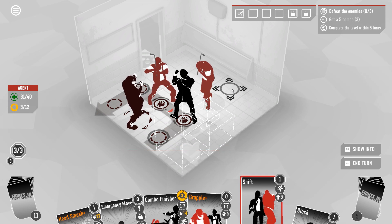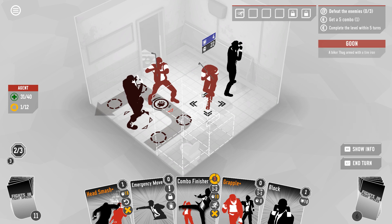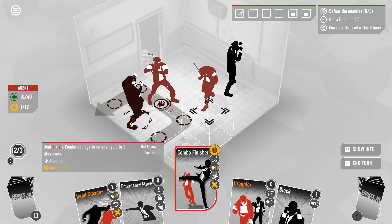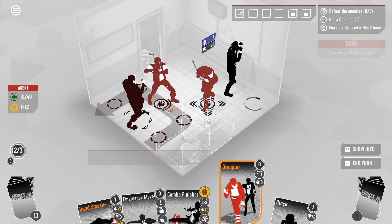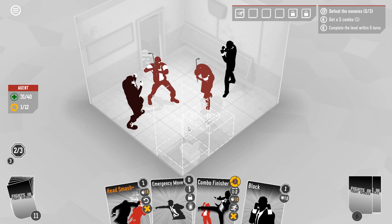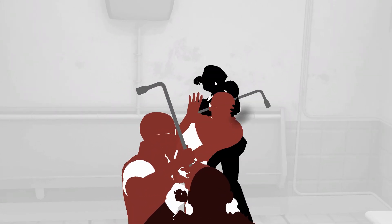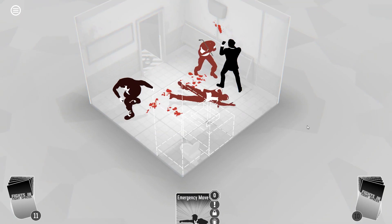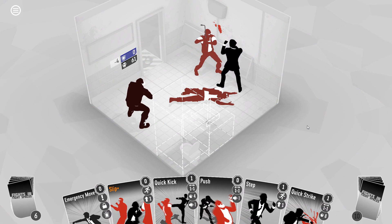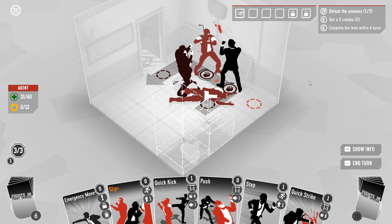This is a little awkward — I guess we shift here. Let's grapple this dude over to the wall and go ahead and head smash him — I'm fine spending a combo. Although maybe I'm creating a situation where it's going to be really hard to get to 5 because there aren't enough enemies. Well, if we finish the level fast enough I'll count that as a win still. Quick strike followed by backup feels pretty bad — maybe what I want to do instead is step, quick strike, quick kick, and then hold on to my combo.